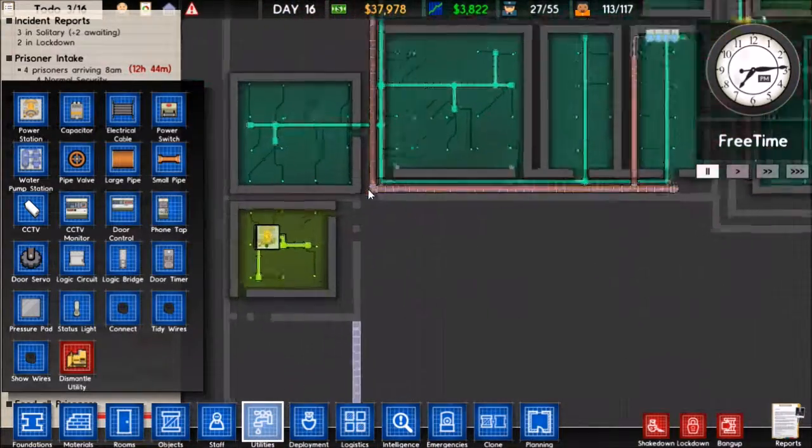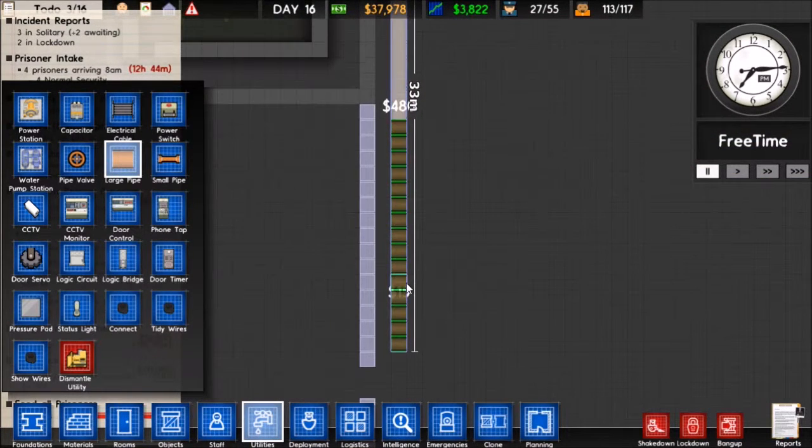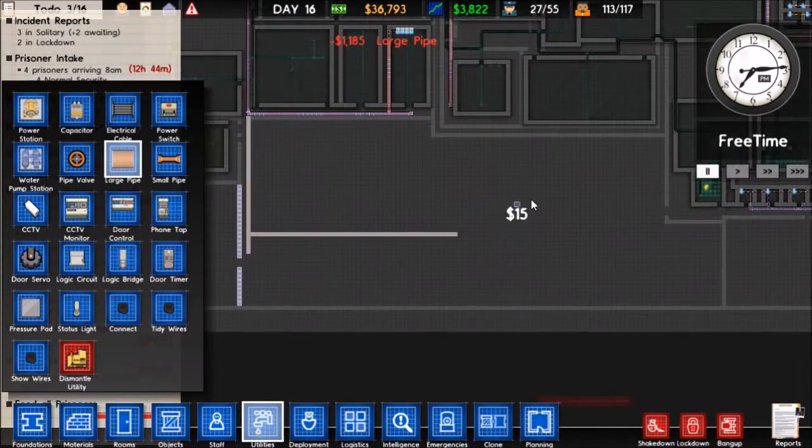That'll be connected to the power generator up here, the power room. I can just hook up a large pipe down here and have it running over, so now our high-security area will get water.